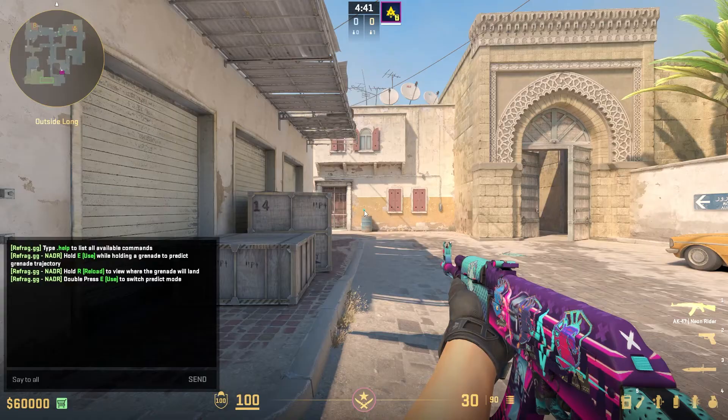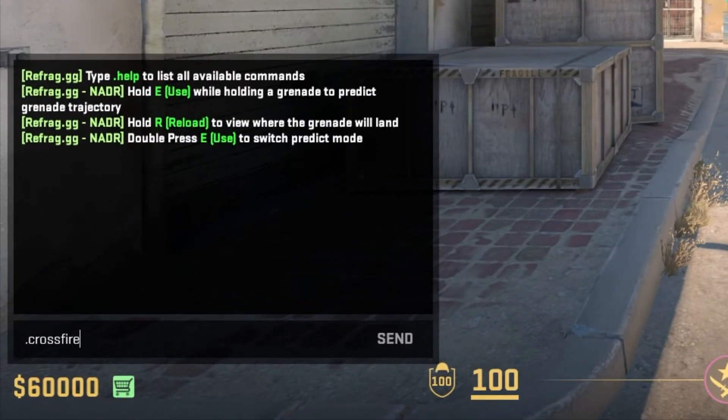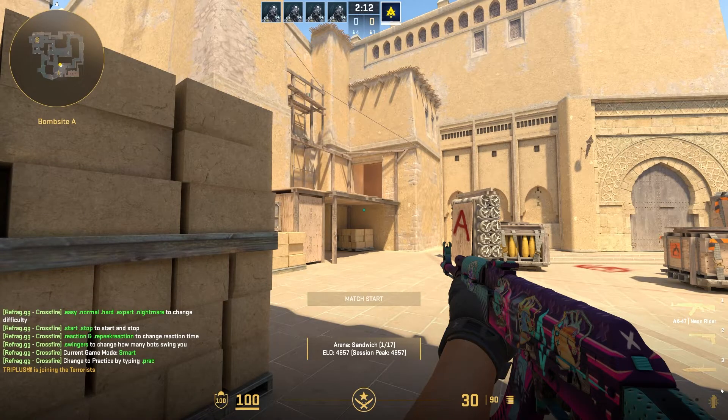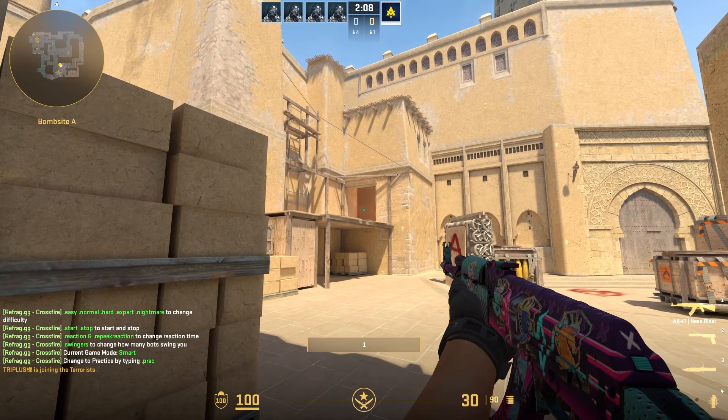So if I want to switch to playing Crossfire, I can type .crossfire mirage to play Crossfire on Mirage. You can do the same for .nadar, .prefire, .xfire — you get the idea. Basically, you can switch mode and map in-game, or you can use the server manager as I mentioned before.